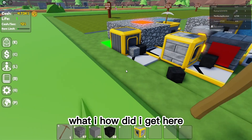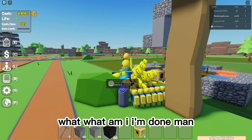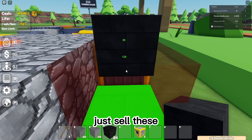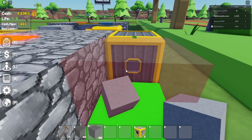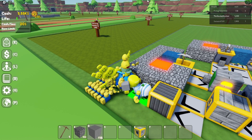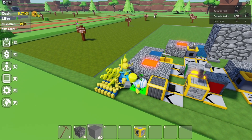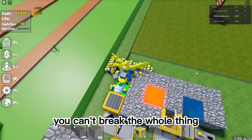What? How did I get here? I'm done, man. Just sell these — just do it. Just sell them, man. The bad thing about this game is there's no drop all button. And once you place them you can't break the whole thing — that's the bad thing.